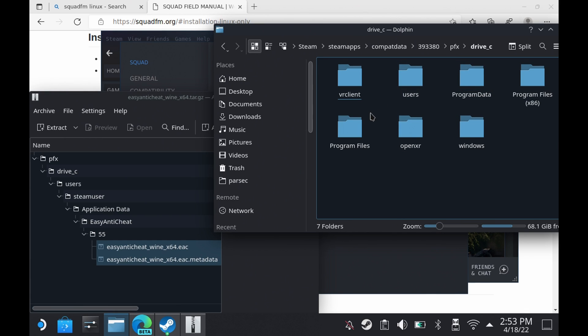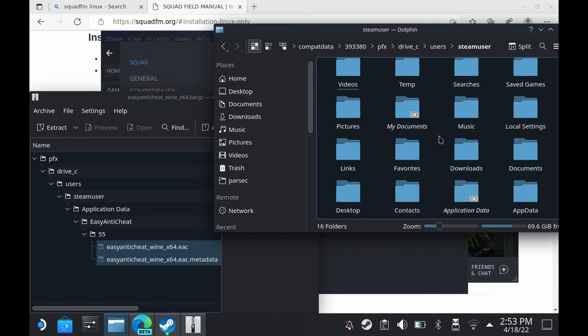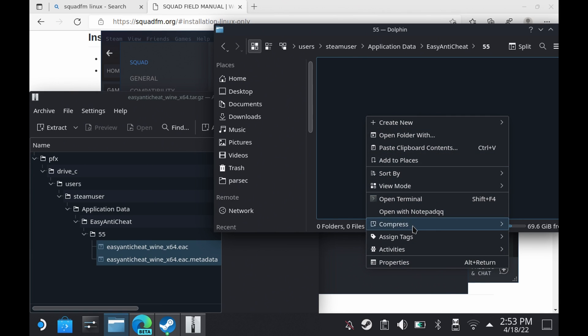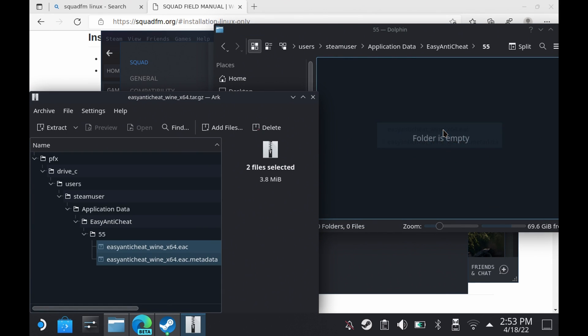Copy those two files at the bottom, and when you go into the five-five folder on Easy Anti-Cheat, you need to make sure it's empty. If it's not empty, you need to clear it out. And if it doesn't work or it crashes on launch, you need to repair or verify the game files and then start this process again, as verifying will wipe out this folder.